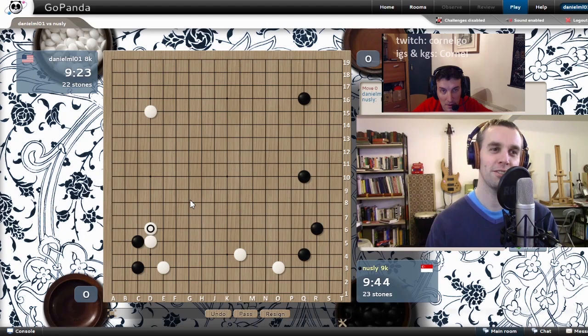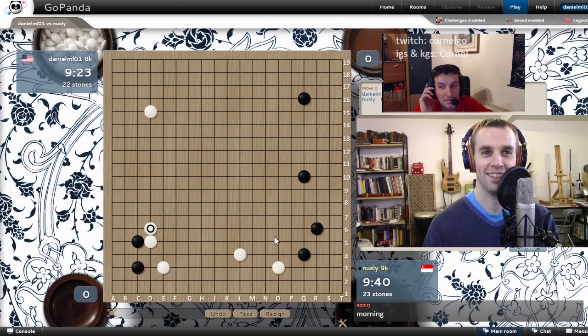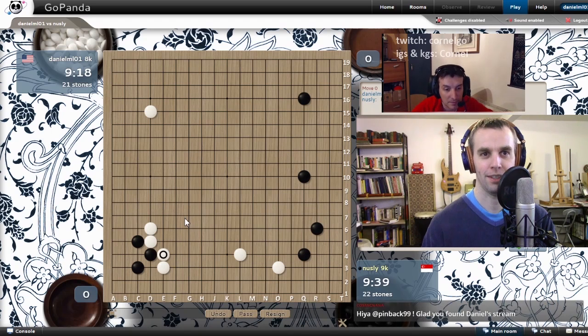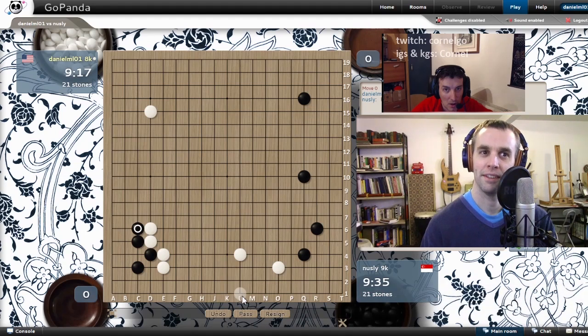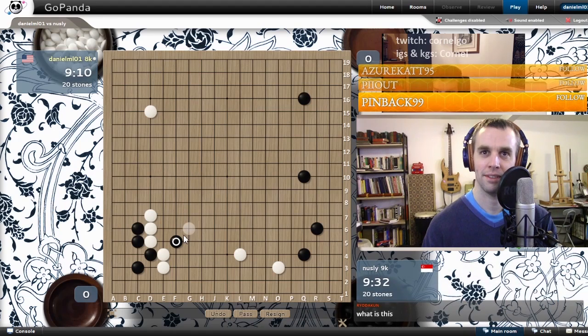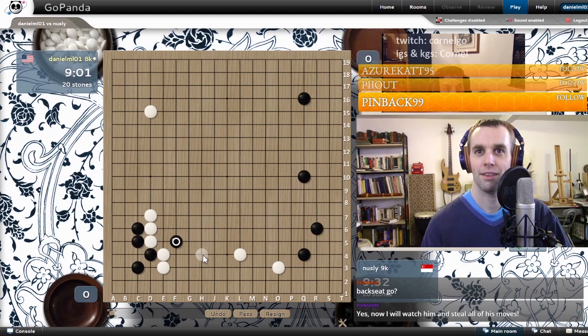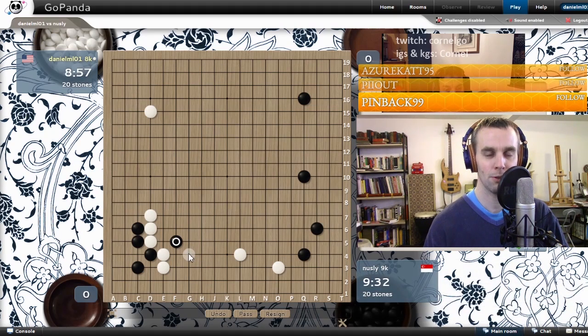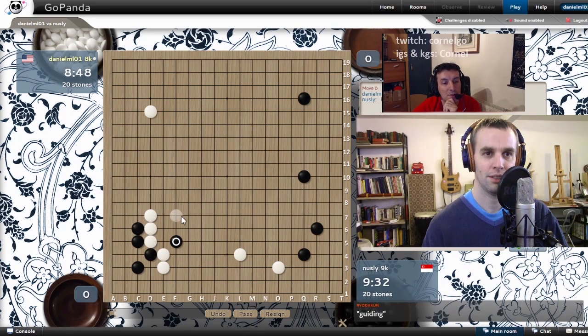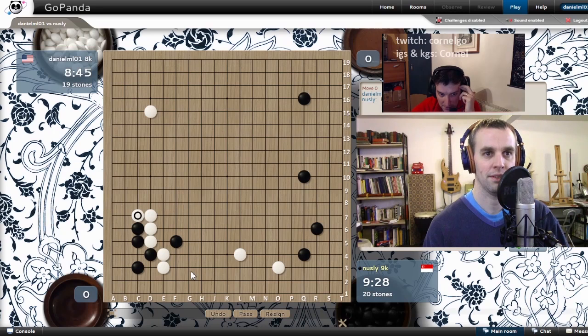Good morning, Pinback99! San-san — the famous trendy move everybody plays nowadays. What's your first instinct? D5. D5 came right? Yeah, that's good — put some pressure, make the wall facing L4. Then just nobi, D6 — keep it simple. It gives you more thickness. Yeah, I can just extend one more, get the head. Interesting peep. My first instinct is probably G4 — just the cut. If he cuts you can extend G4 or H3. So you should actually turn at C7 because if he cuts, then you extend.